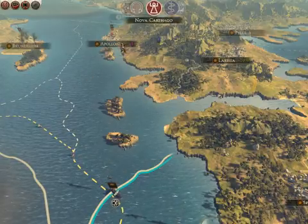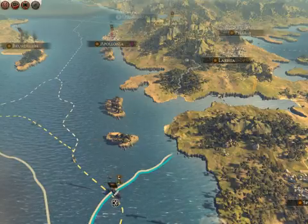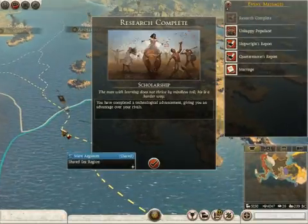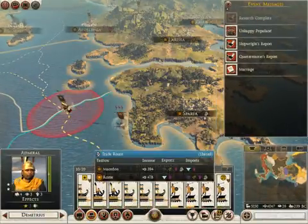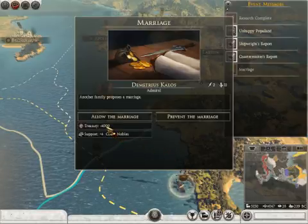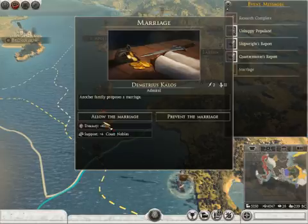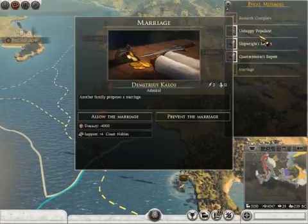So our naming scheme is going to be: the armies are going to be named for the generals of Alexander, and the fleets will be named for the gods. Whoa, that's gonna be expensive. Kalos. Hold on.